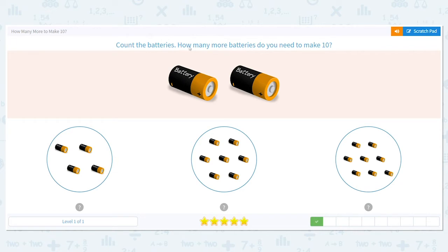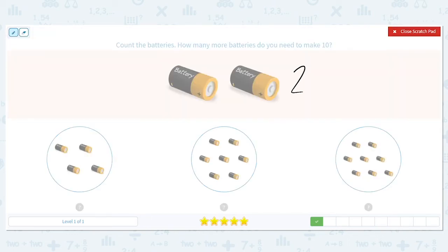Next, how many more batteries do we need to make 10? How many batteries do I have? I have two. So I need to think: two plus what number equals 10? So right here I have four more. I'm going to count on from two — two, three, four, five, six. That's not enough.